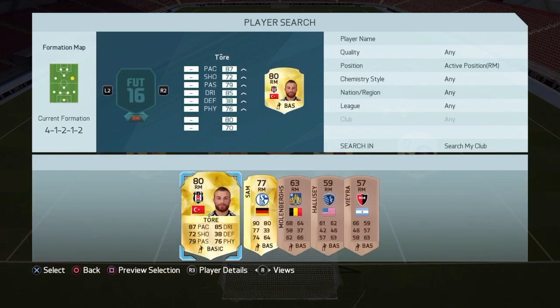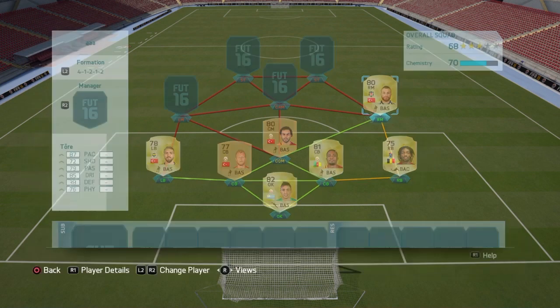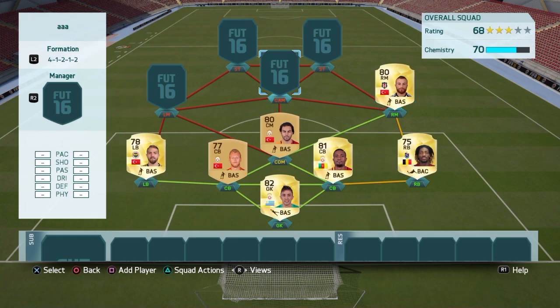As right mid we have Erkin, very fast — 87 pace, 4 star skills. I wanted to use Quaresma but Quaresma is a little bit slower and I really like Erkin. He's a great player, he plays well in real life as well, he's a beast — scores a lot, has 4 star weak foot, and is quite good at long shots. Costs around 3k, not that expensive.